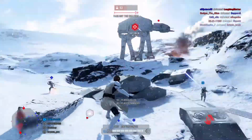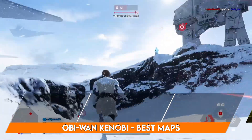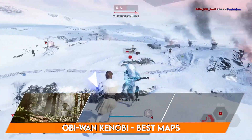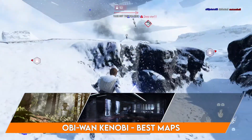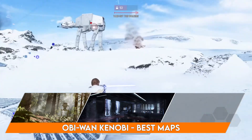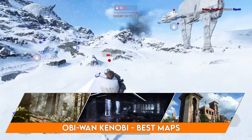Obi-Wan is great on a lot of maps. The first best map is Endor — he is perfect for attacking there. Next is Death Star 2, where Obi-Wan can get crazy multi-kills in the tight hallways. The last map is Naboo — I have to put it for pretty much every hero since it's so good.